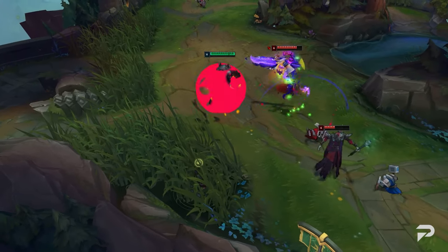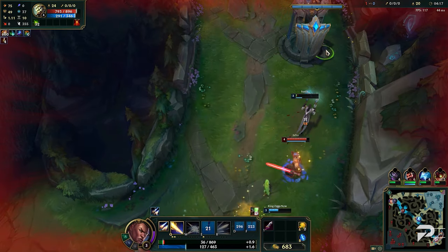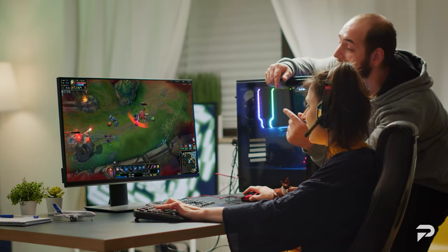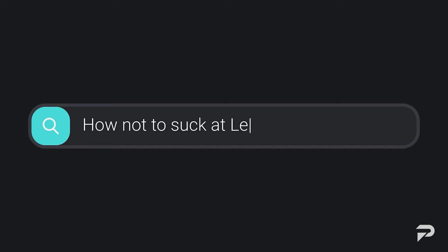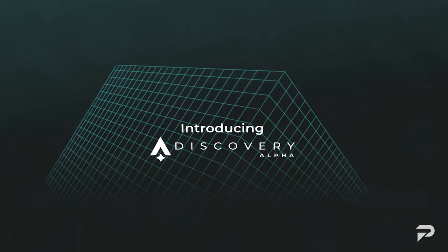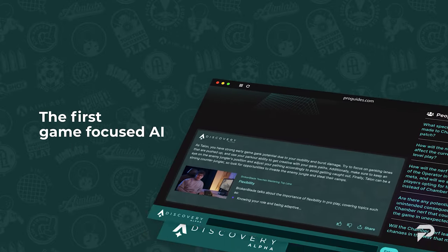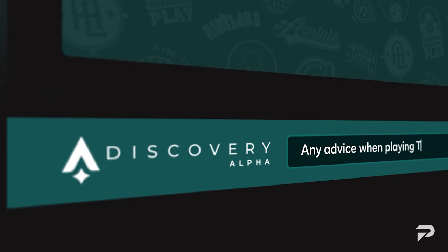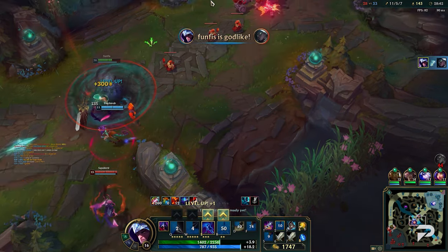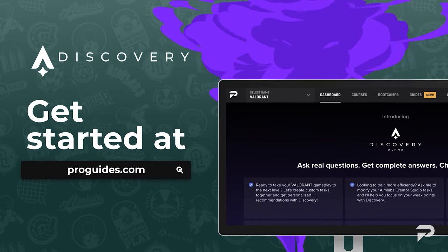And of course, this isn't all we have to offer. Have you ever asked yourself after a bad game, what am I missing? Or sought help from impatient friends? Or browsed desperately for answers that only bring up more questions? Your self-doubting days are over with Discovery, the first game-focused AI. Discovery is trained on the world's leading esports athletes to be your everyday personal coach. Discovery can help you improve your gameplay by giving you tips and strategies to take your game to the next level. Get started at proguides.com.